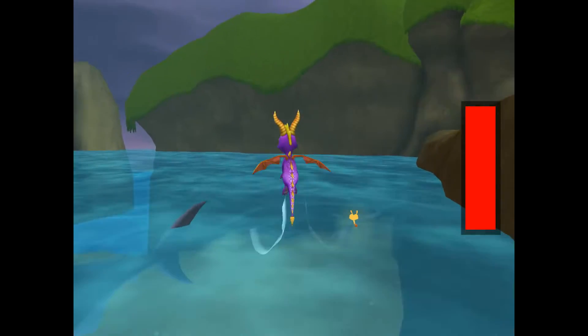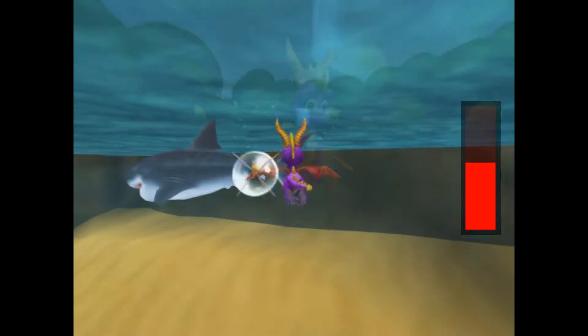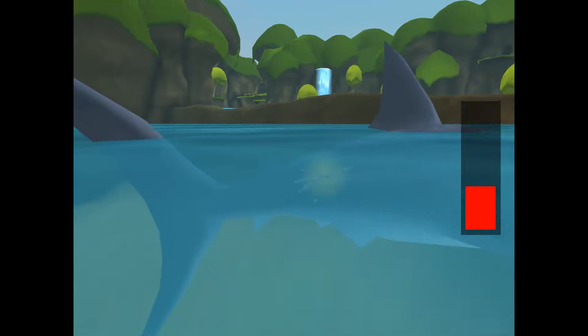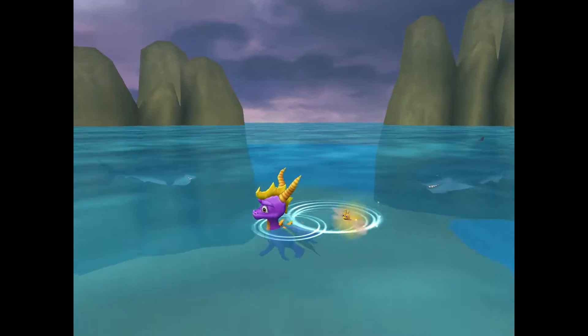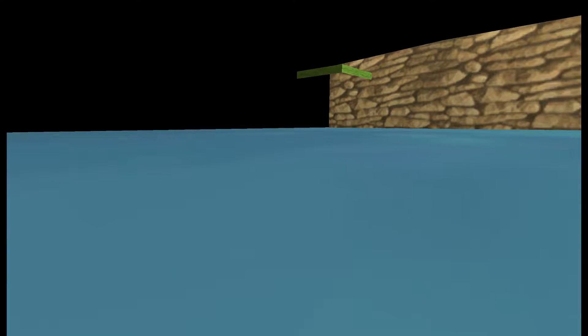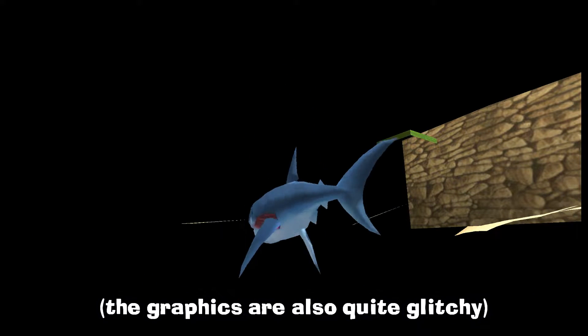Sharks were meant to be found in the early demo. Interestingly, in the early demo there are two sharks, while in the late demo there is just one. In the test level Test Beach, a shark is also seen. Here it will quickly shoot up from below and eat Spyro once he goes too far offshore. This was likely the last version of this enemy before it was scrapped completely.